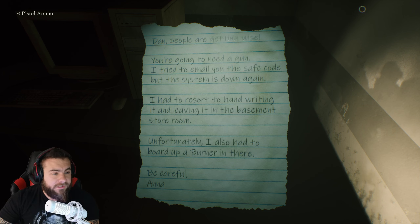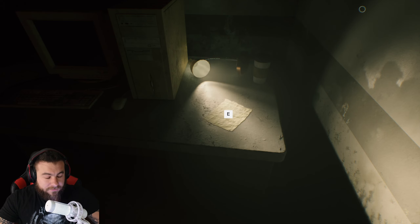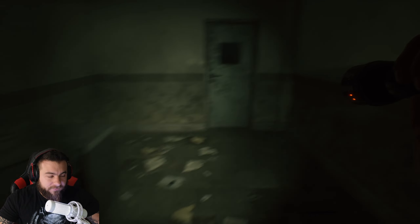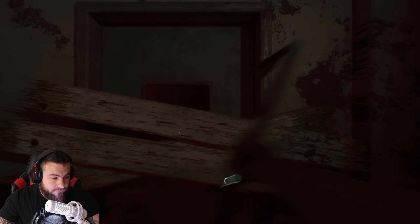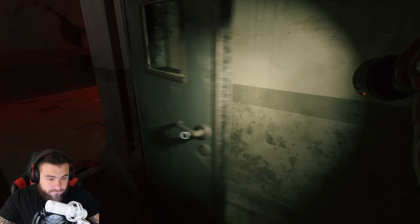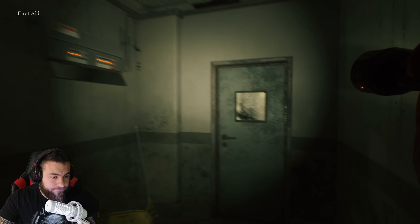Dan, people are getting wise. You're going to need a gun. I tried to email you the safe code, but the system is down again. I had to resort to handwriting it and leave it in the basement storeroom. Unfortunately, I also had to board up a burner in there. Be careful. And okay, so the burner is the dude that looked burnt. It looks like we skipped this step because we're just that good. I think we're doing pretty good though. So need another weapon. Another med kit. Okay, cool. I think it's time to go.